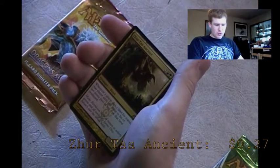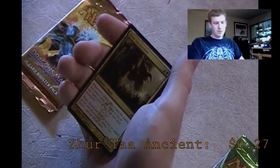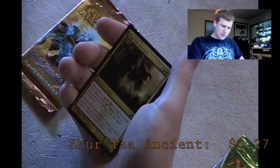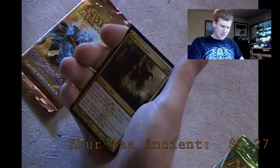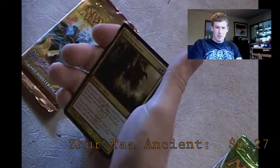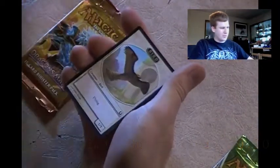We've got a Gruul rare called Zegana Ancient. I don't know what the price of a lot of these cards are if I don't react to them. Whenever a player taps land for mana, that player adds one mana of any type that land produced to their mana pool - so if you tap a Gruul Guildgate for green mana, you also get red mana. I also got a Dimir Guildgate, which is going in my Dimir deck, and a Bird token.